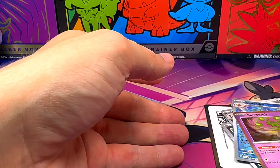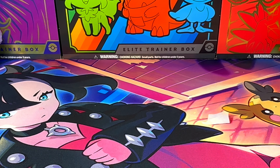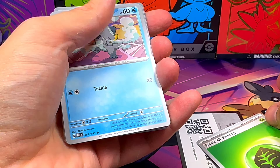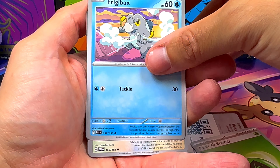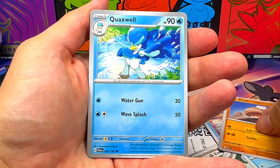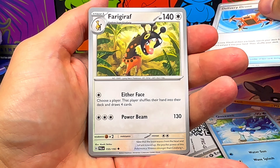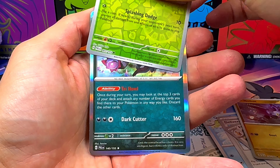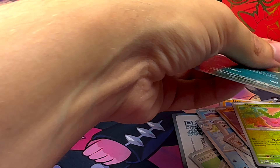Garradosh, Spiritomb. Let me know if the pull rate for Paldea Evolved is also lower than the base set for you. Citodol, Nacli, Quaxwell, Delivery Drone, Fiery Giraffe, Noibat, Hopip Parallel, and one Hydreigon.